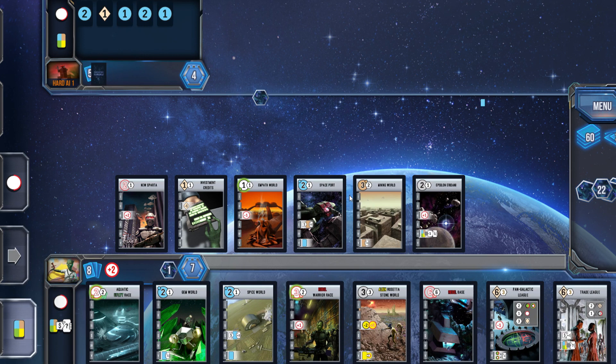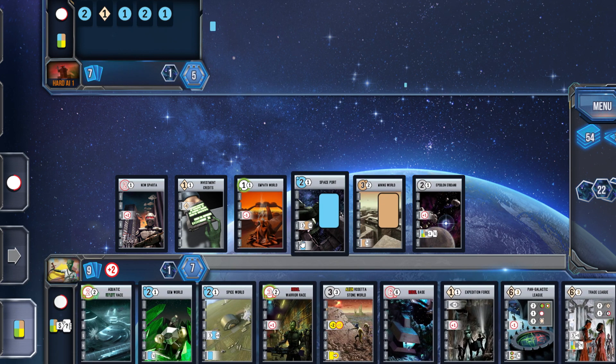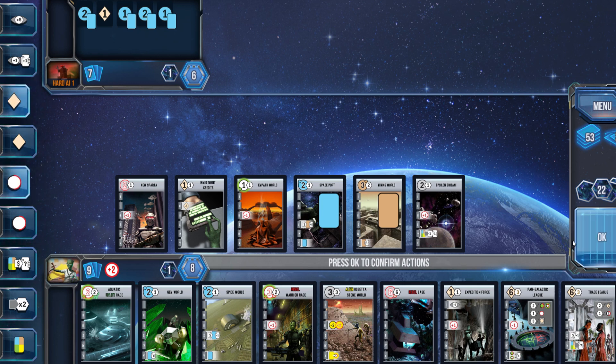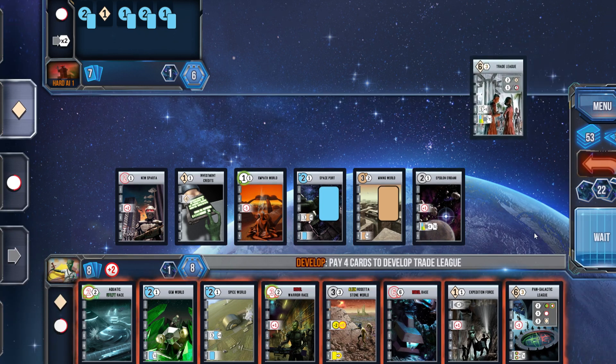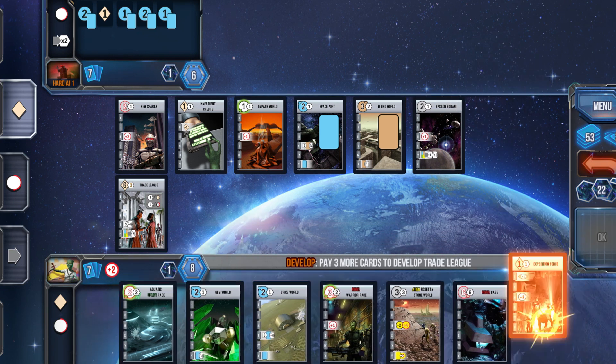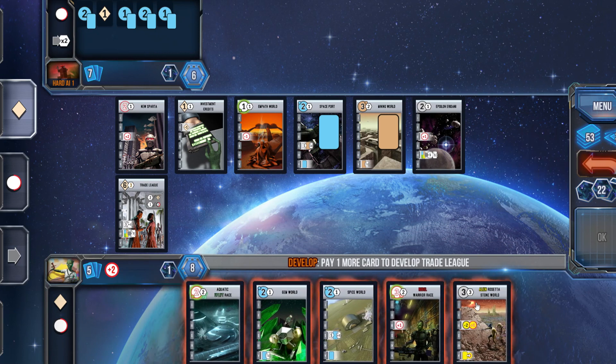I've gotten myself back up to two military, so another kind of flexible game here — I've got some military, I've got some regular world strength. At a crossroads, I could go Expedition Force, getting another military that would bump me up to three, meaning I could play the green military Windfall World. In the end, we're going to go with dropping down Trade League — I'm going with the mill option and really trying to mill the deck for a robust hand of cards, keeping options open for things to lay down.